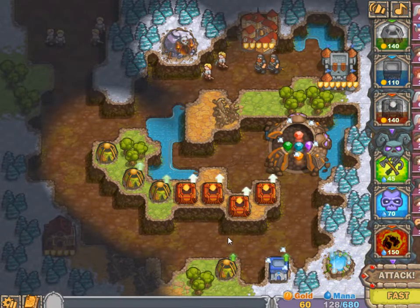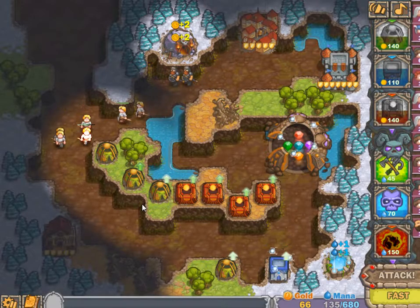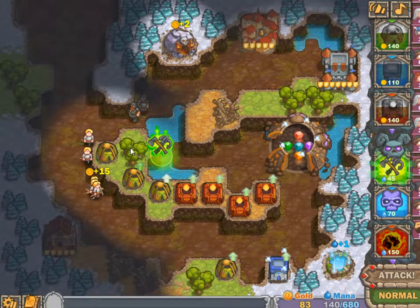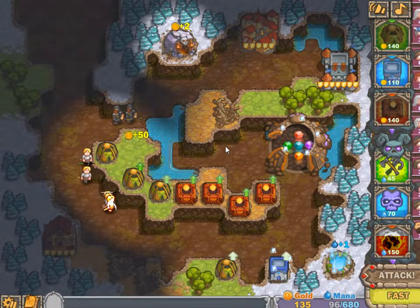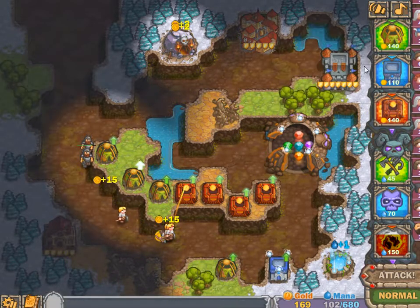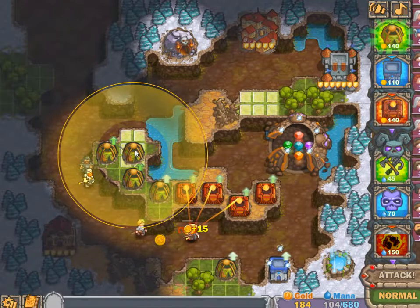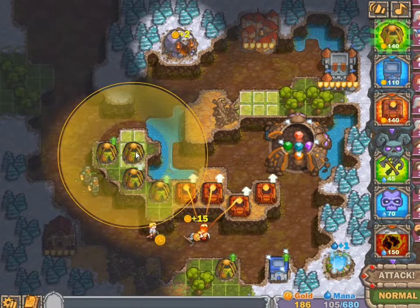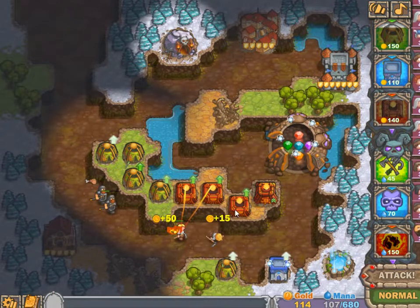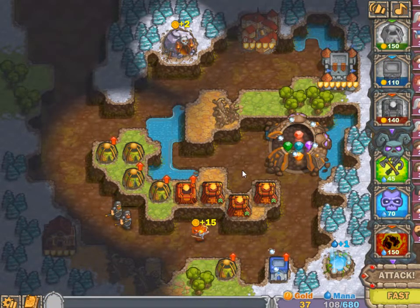Already called the next attack wave. I'm saving up a little bit of mana for the boss — or maybe let's give up on that idea and put more towers. A bit higher or a bit lower? Let's go a bit lower.